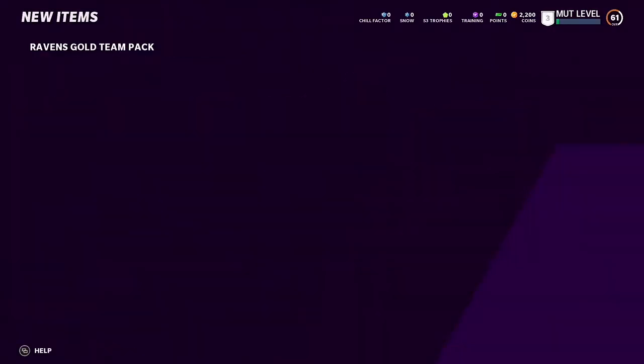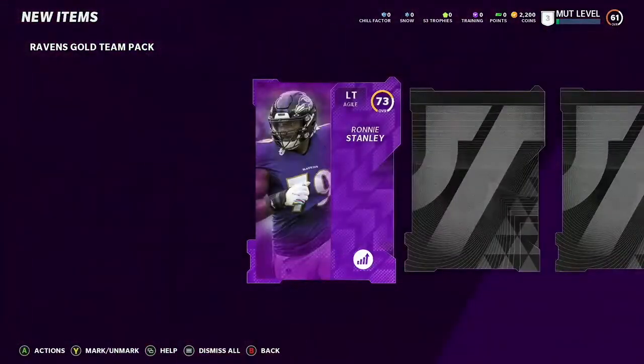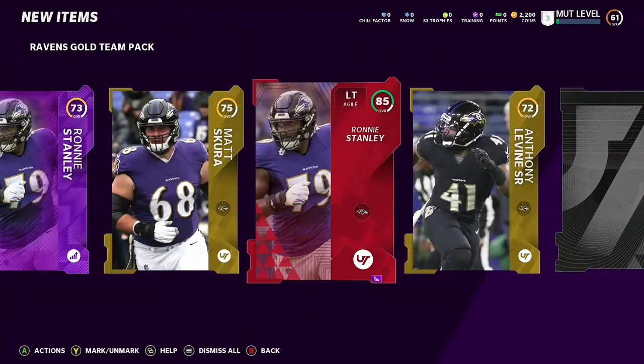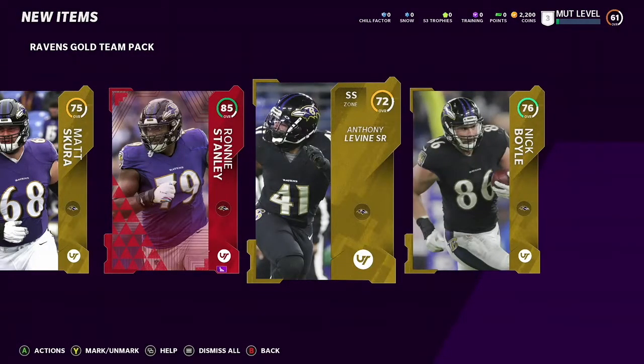Let's open up a Ravens pack and see what we can get — maybe a Lamar Jackson or something crazy. We got a power up Ronnie Stanley — kind of nice! An 85 overall Ronnie Stanley — we just got both the power up and an 85 overall version of his card, plus two golds. Good pull.